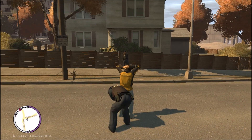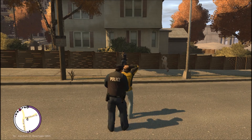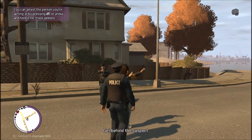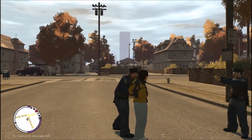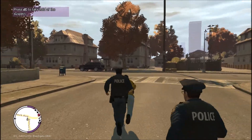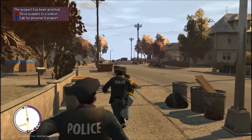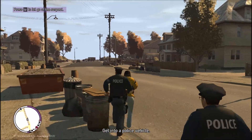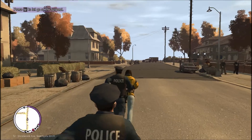We're going to search her real quick. Found a weapon on her. All right ma'am, you're under arrest, turn around. We don't know if she was the one with the drugs — we don't know who was selling — however we did find a weapon on her. And in Liberty City, even carrying a weapon is an immediate felony, so we're going to run her back down to the cruiser. I'm pretty sure medics are on scene for that other subject.